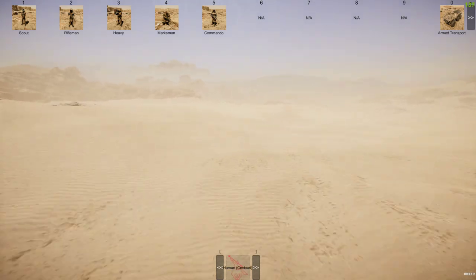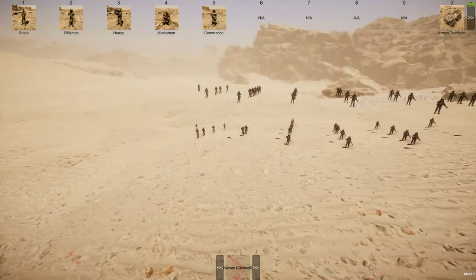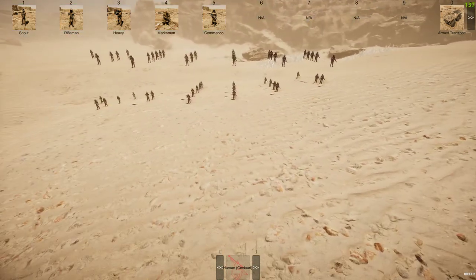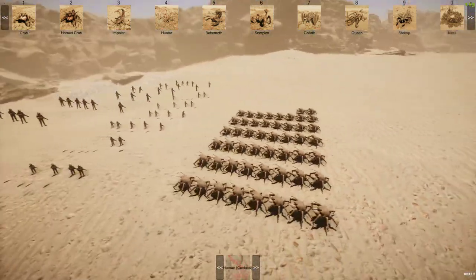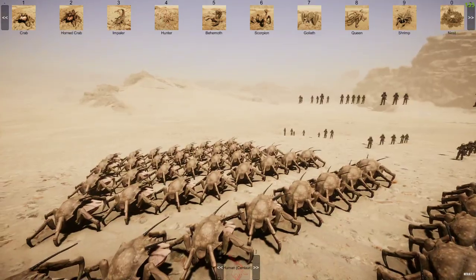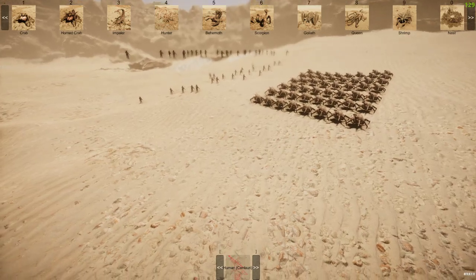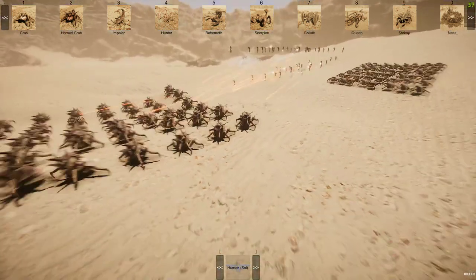So if I go centauri and spawn in a big group of riflemen - some are floating but we'll ignore that. To spawn many at once, hold Shift and hit the key. Still on centauri, we'll spawn in the same number of crabs - and look, they're not attacking each other. You can create fun scenarios like a Starship Troopers style setup. Now I'll switch to soul and spawn in horn crabs - and boom, they've started attacking each other.